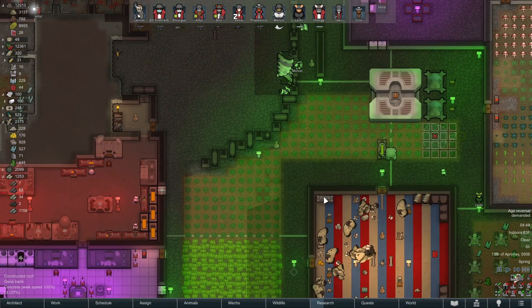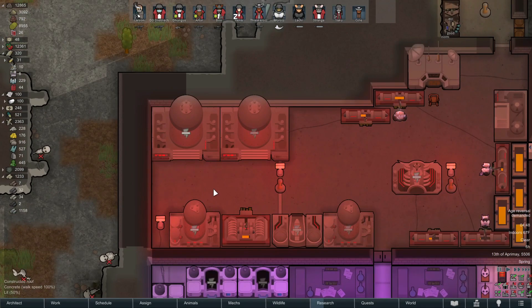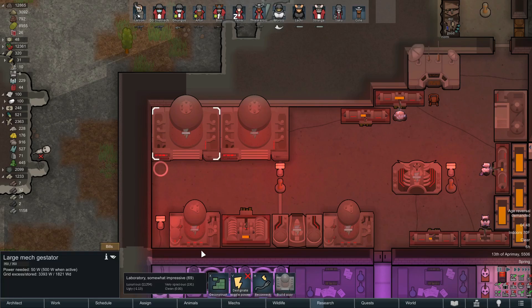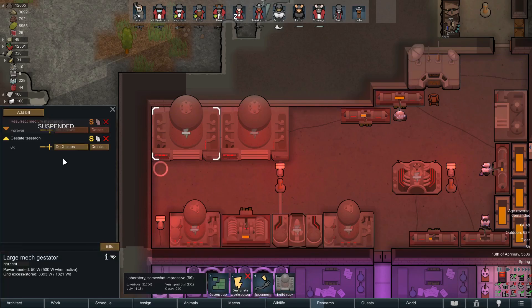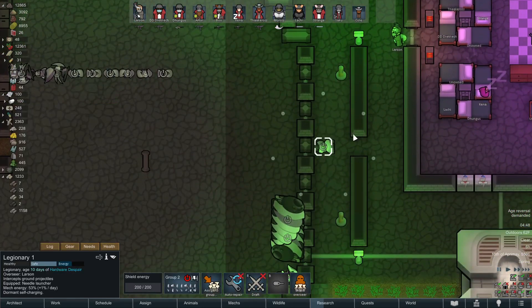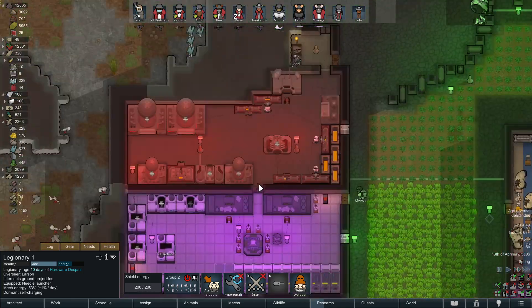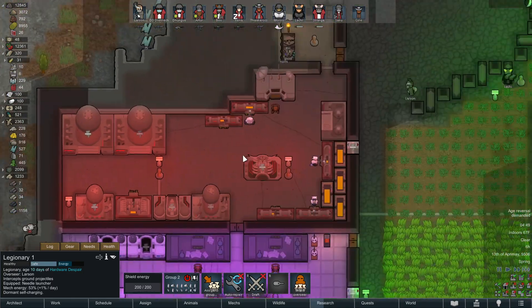One of my loyal commenters mentioned that the tessaron is the way to go. I think what we're going to do is get a couple more of these bad boys. I do like the legionnaire too because he's got the little shield — there he is. It helps protect a little bit. He's got a needle launcher — I can read, okay!